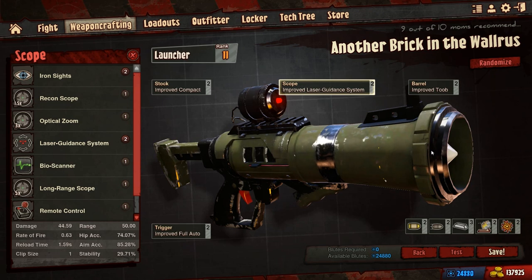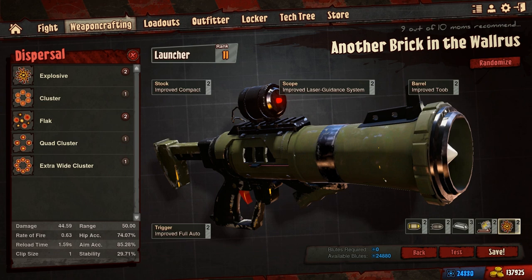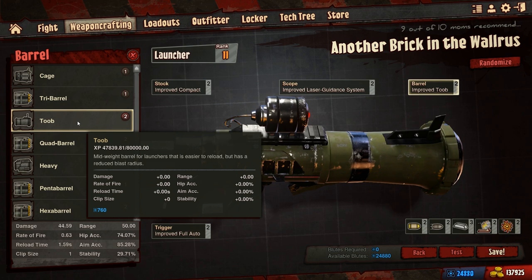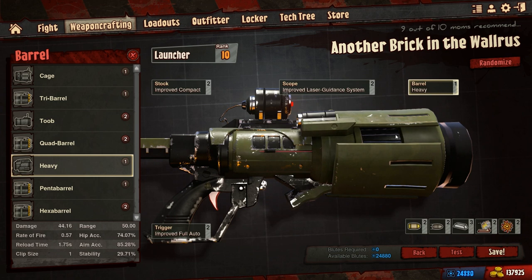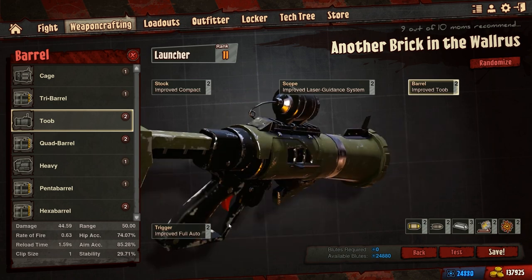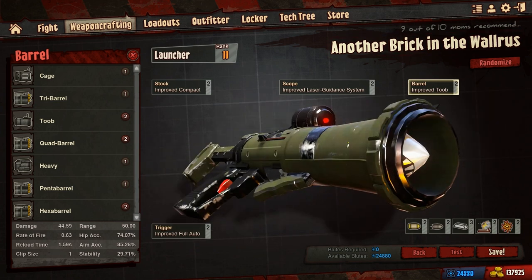What does the rest of this launcher look like? Well, as I said, it's pretty standard: rocket propulsion, impact, contact, explosive. And we got tube — what tube does is it's a mid-weight barrel for launchers that is easier to reload, but has a reduced blast radius. Heavy is the exact opposite: longer reload time but a bigger blast radius, and cage is kind of the in-betweener. Since we have the full auto on there for a faster reload time, we may as well take the tube as well for an even faster reload time, because that stacks really well.